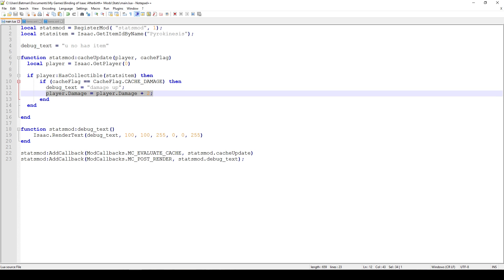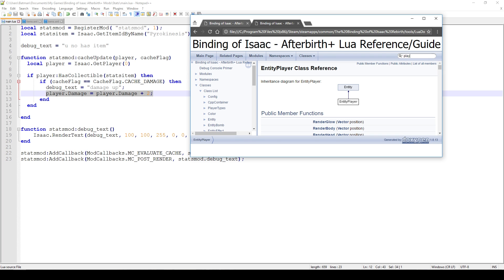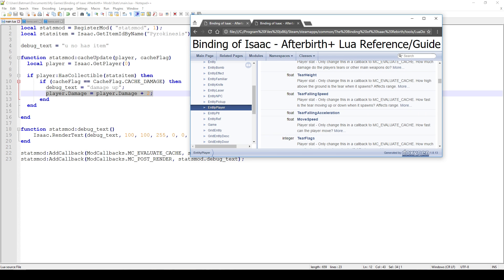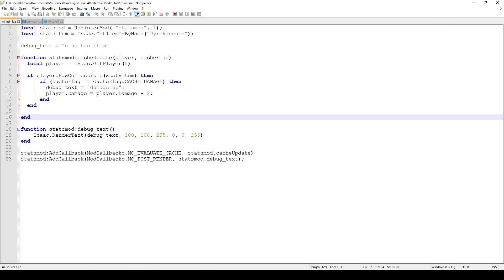We just increase player.Damage by 2. To know which attributes exist, go to the reference manual and look up the EntityPlayer class. Scroll to the bottom and you'll see attributes like FireDelay, MaxFireDelay, ShotSpeed, Damage, TearHeight, TearFallingAcceleration, MoveSpeed, CanFly, and Luck. These are all the stats you can change. The important thing is the callback used: it's MOD_CALLBACKS.MC_EVALUATE_CACHE, not MC_POST_UPDATE like in previous videos.